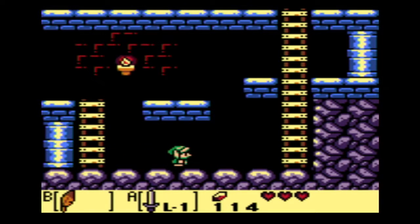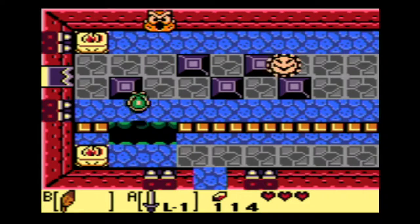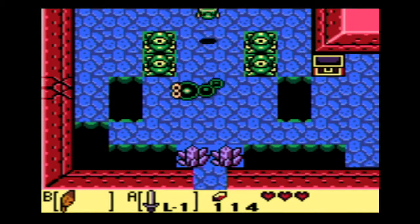Now we can go stomp on the Goombas or we could use our sword. If you use your sword you get a rupee, or if you jump on them you get a heart. Sadly that's not the case in Mario, where if you jump on them you get a mushroom and if you kill them with a fireball you get a coin.